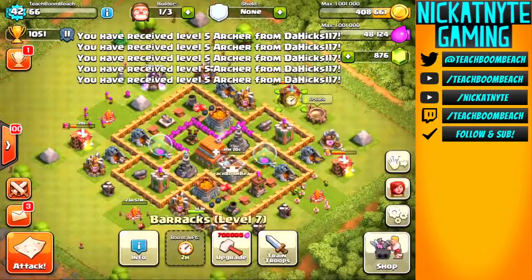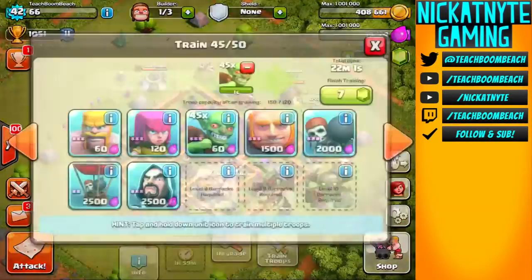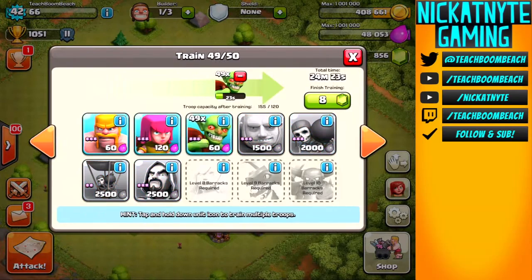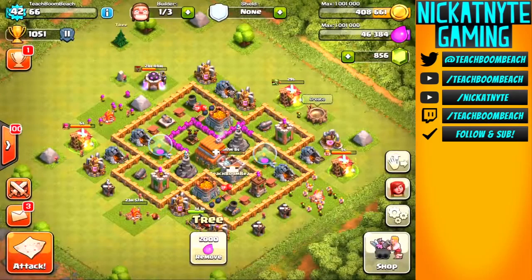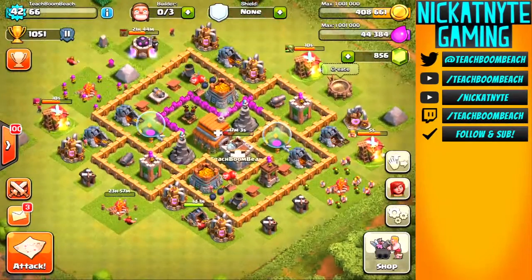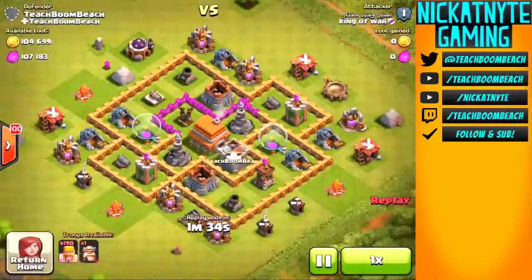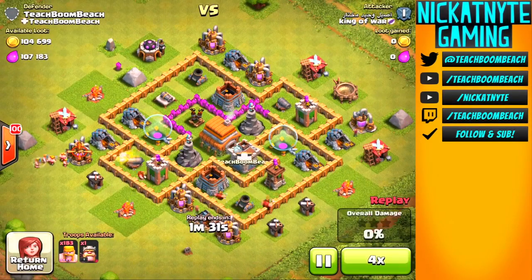This account has never bought gems, and I'm pretty close to getting my 4th builder which costs 1,000 gems. I'll probably be able to get 4 legitimately. I probably won't try for the 5th unless we get up to Champions League - I think Champions gives you 2,000 gems, or was it 1,000 for Masters? Something I've got to look up, but there are gems to be made.